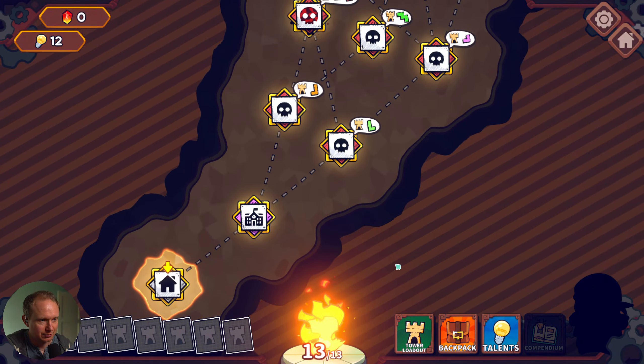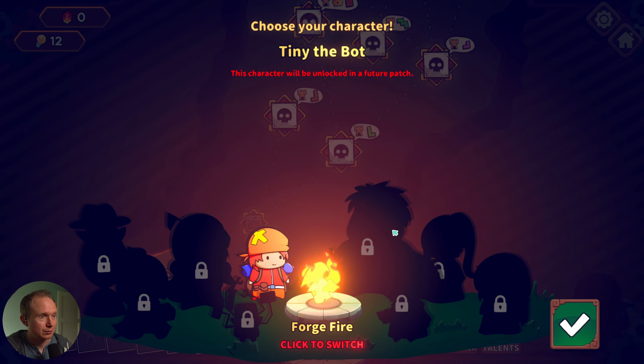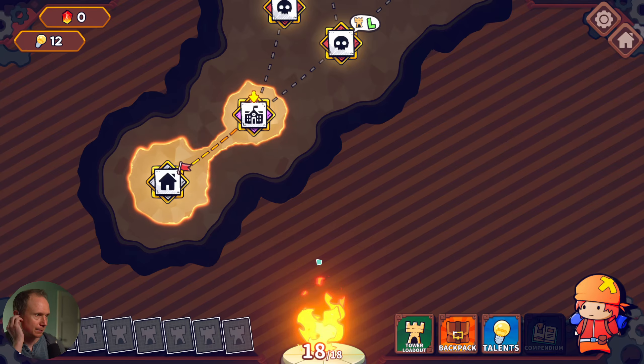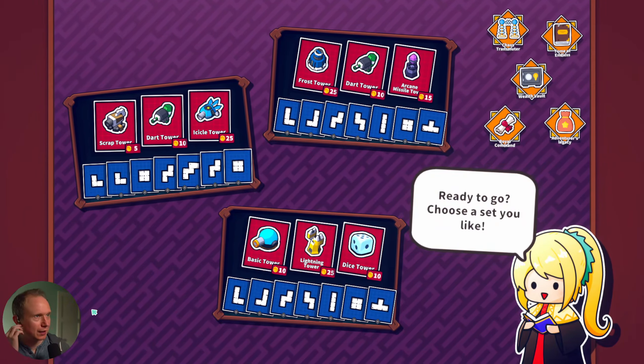How do we unlock these other heroes? Complete a game without taking any damage. Build a hundred or more two-by-two turrets - we've done 19 so far. Spend more than 15,000 gold - we have another 5,000 to go. So it looks like there are four heroes in the patch right now, but we will stick with you.